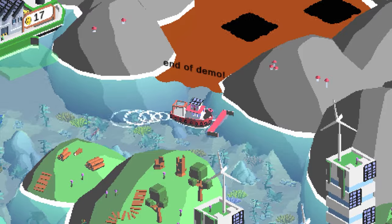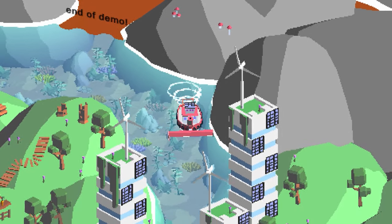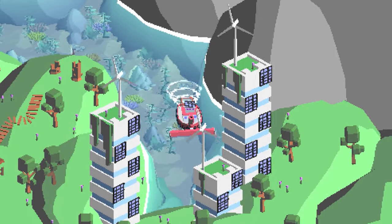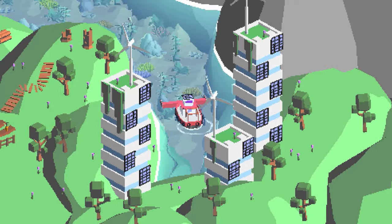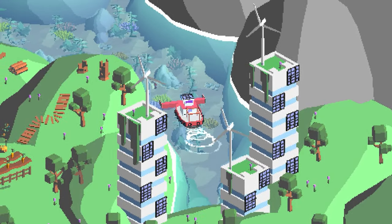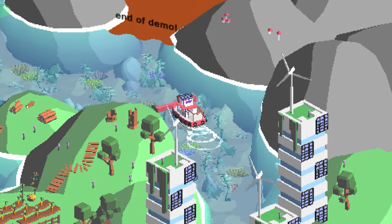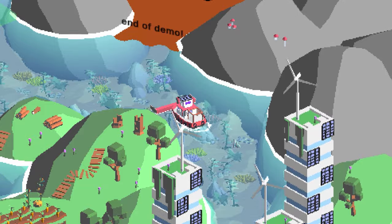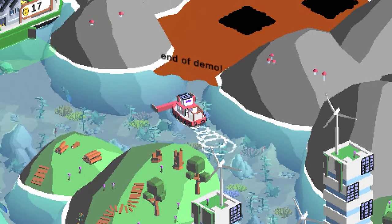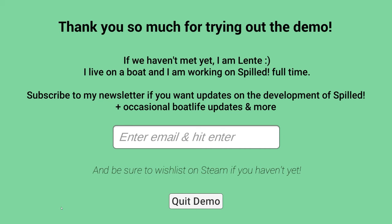You certainly don't need multiple beverages to finish this demo. Having a quick look around at the scenery — some nice trees, logs on the left, and what looks like an allotment growing carrots in the bottom left. Then we move on to the next area, which ends the demo.